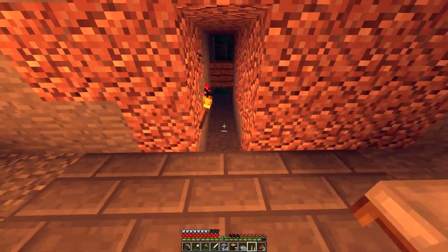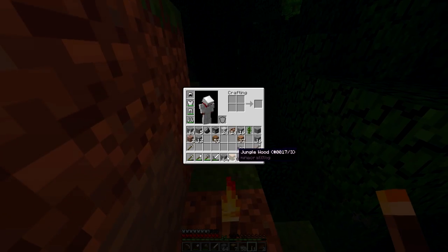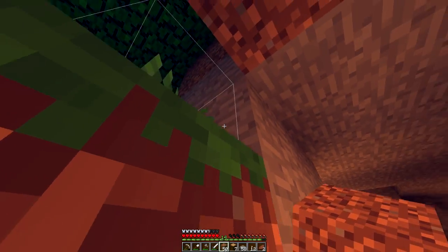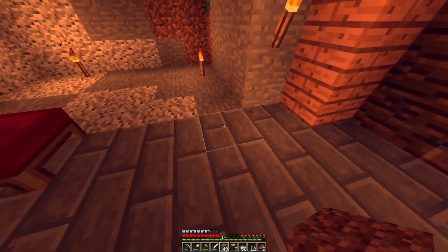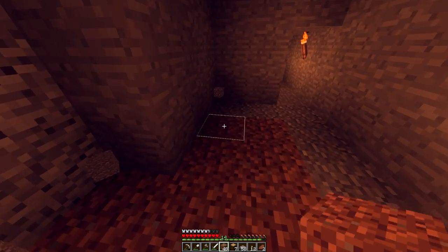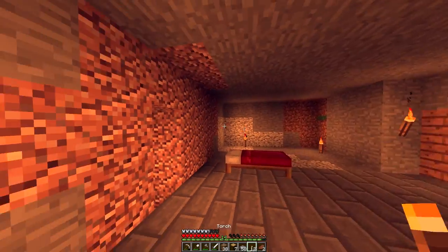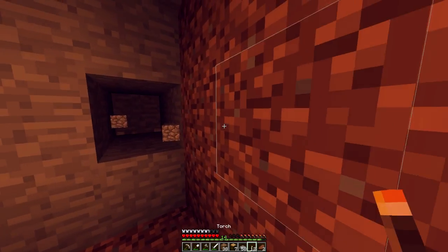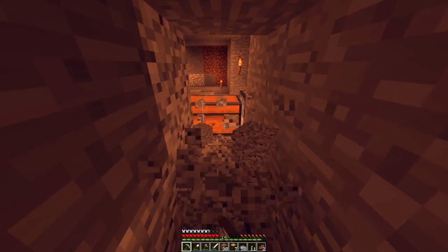I'm going to make stairs that go down and into that big area there, so we're going to dirt this up for now — we may break that open in the near future. Right, so we've got one, two, three, four, five, six — yeah. I just need to hollow this bit out. Good job I made two pickaxes; I'd just keep making them over and over again. I could make stone ones.